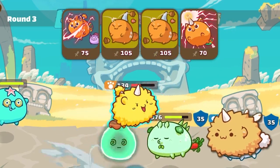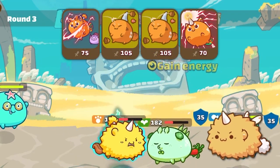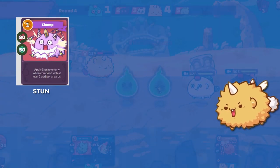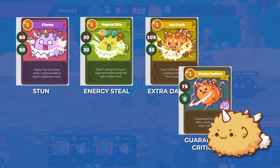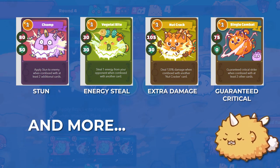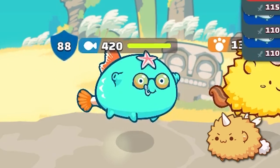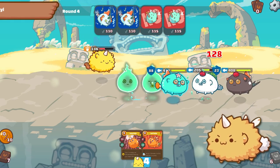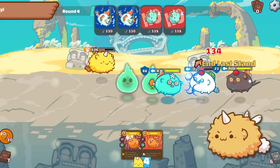In Axie Infinity, cards are best used in sets rather than individually, most of the time. This allows you to do things like trigger effects like stun, energy steal, extra damage, guaranteeing critical hits, and the list goes on. Stack up plenty of shields. And knowing which cards to use and when can help you optimize the strength of your Axies. So, let's break things down one by one.